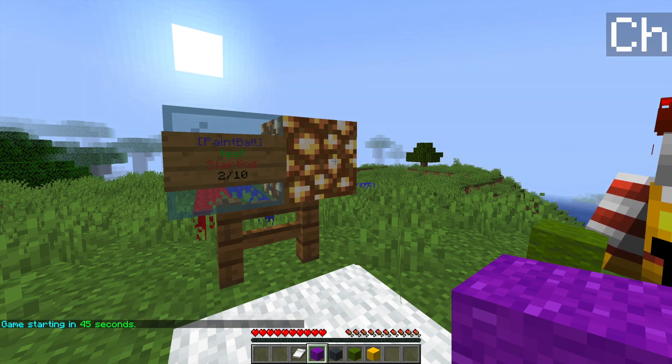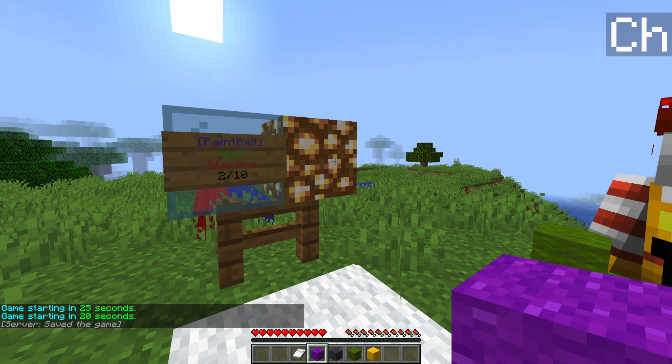In our inventory there are a few different things. There's a white bed that allows us to leave the lobby and leave the game, and then we have four different colored wool items which are different weapons we can select. We have a minigun, a shotgun, a rocket launcher, and a sniper rifle. When you get in game you can choose whichever one you want, whatever suits your fancy.